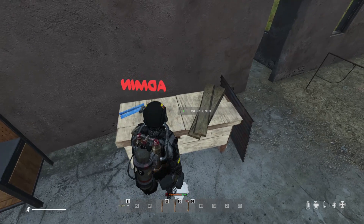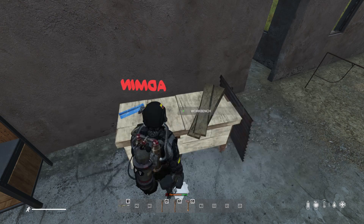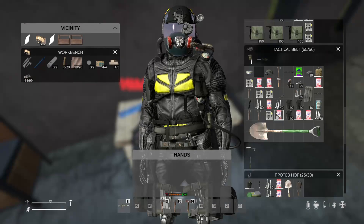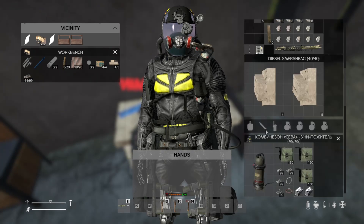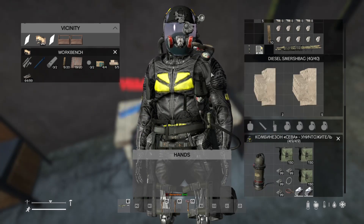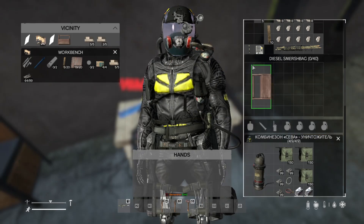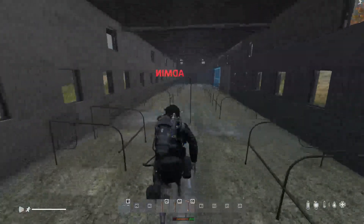Next we have the roof kit and the floor kit. This is the first confusion for people because they look the same. I'm gonna place them both so you can understand the difference. They look like they're different, and they are different, but they look really alike.